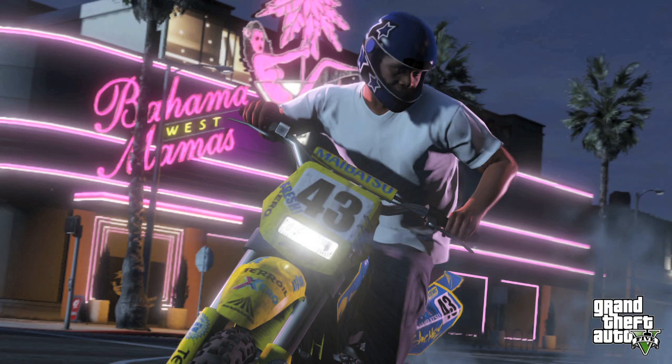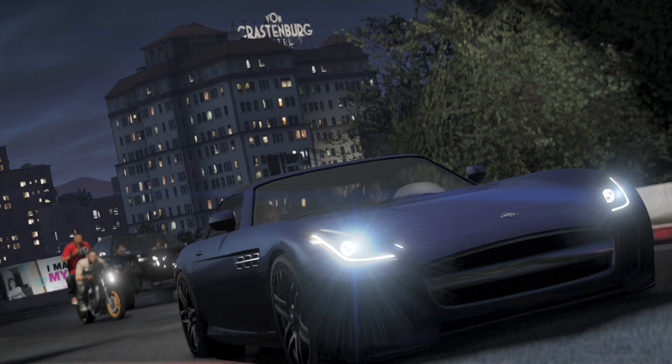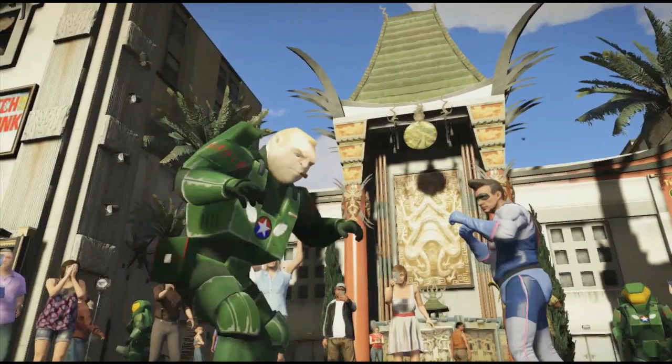It's GTA 5's version of Hollywood, where you can visit hotels such as the Richmond — GTA 5's version of the famous Beverly Hills Hotel — or the Von Krastenberg, which is based on the Hilton chain. Take a walk past the Oriental Theatre, which is based on the Chinese Theatre, to see characters like Impotent Rage and washed-up film stars like Pamela Drake.